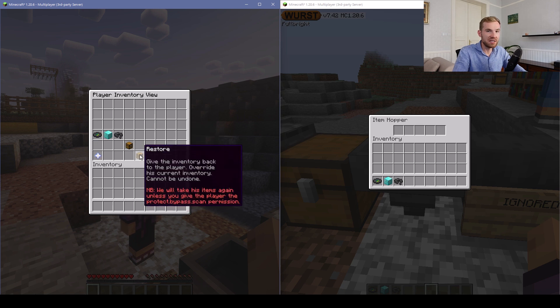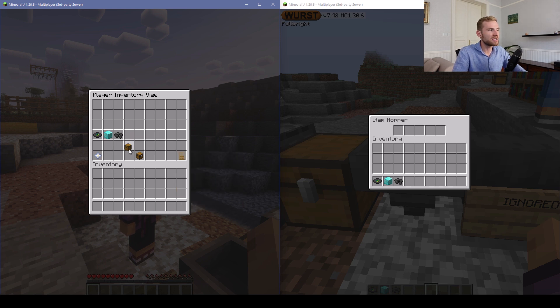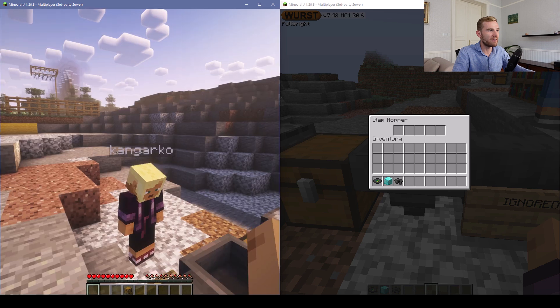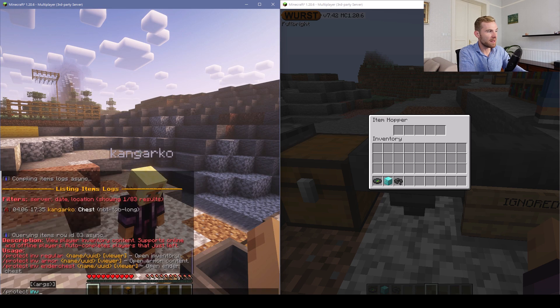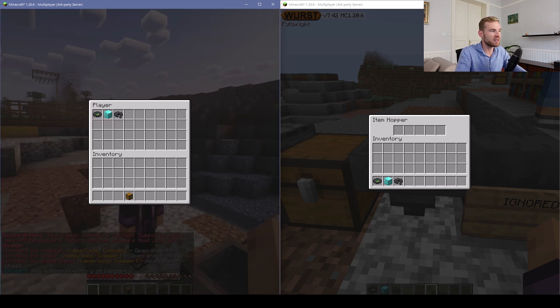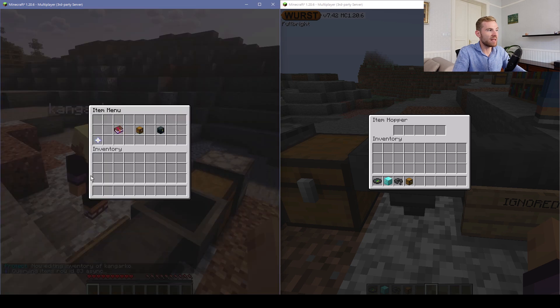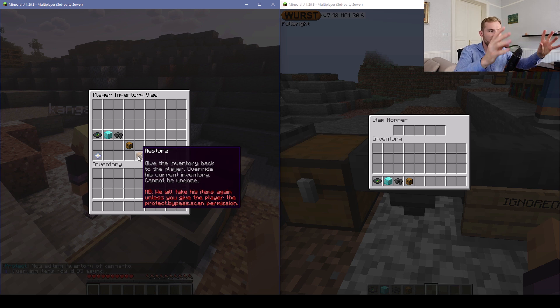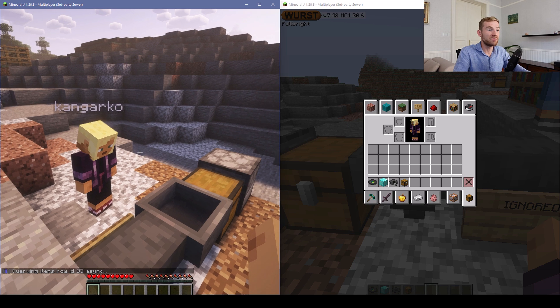Let me show you the restore function. In case you configure Protect to take a faulty item, you can manually give it to a player. Protect also has an inventory ability so you can open up inventories even for players who are offline. You can either return the item that way, or simply open up the entire container and restore the entire inventory snapshot back to the player, which is pretty cool.